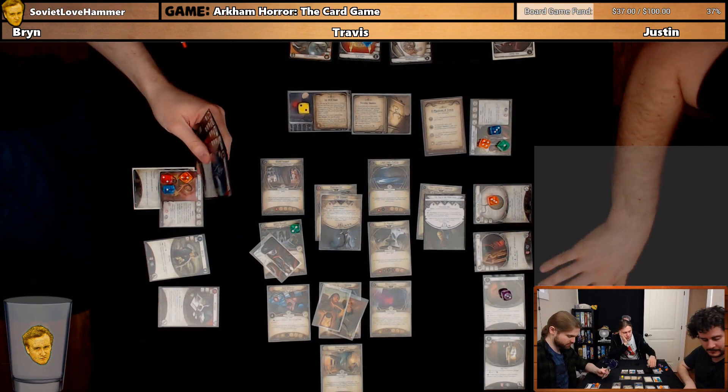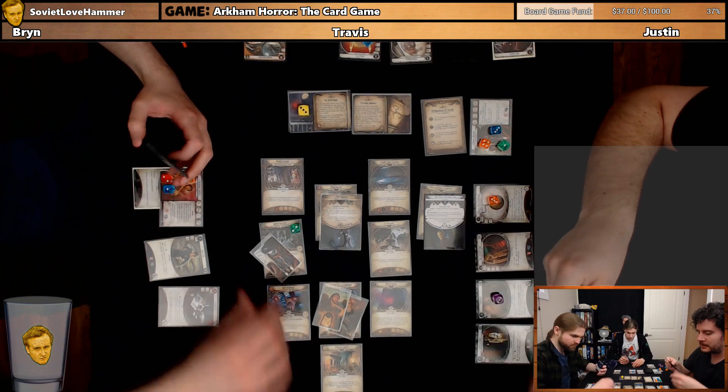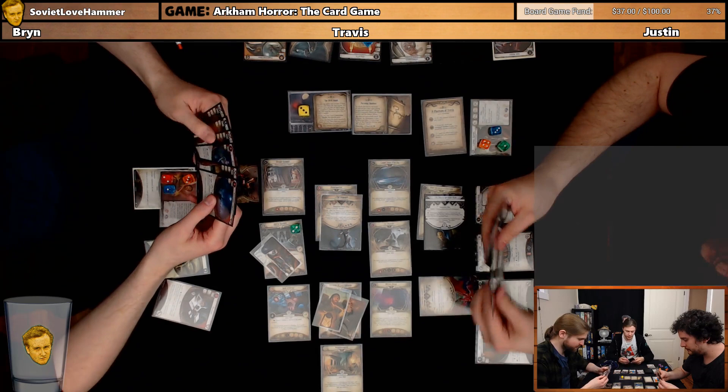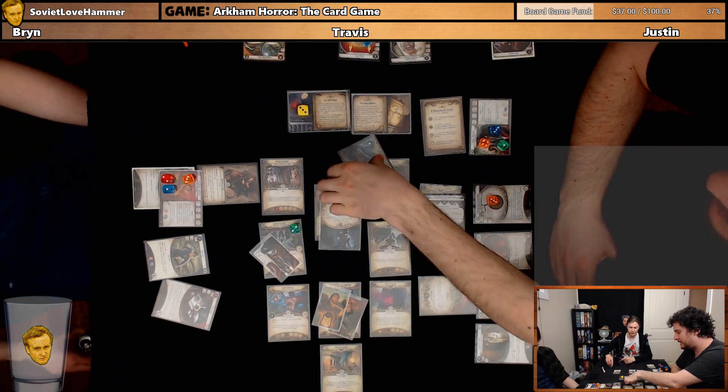Everybody draw some cards and gain resources. Do advances and we get some evil cards. That's big. Well, I'm Frozen in Fear. I got a Deadly Fate, which I'm not actually concerned about though. Last three.